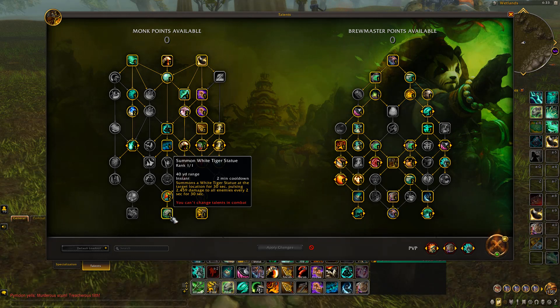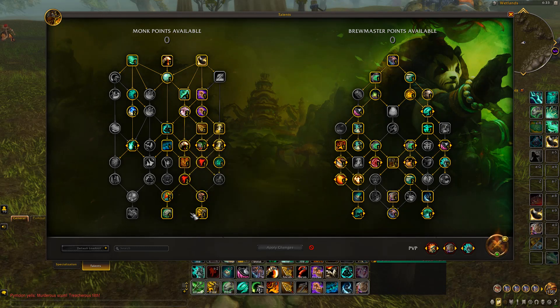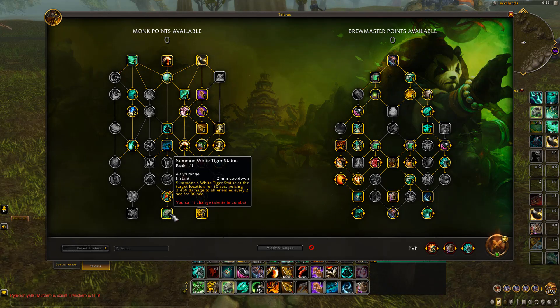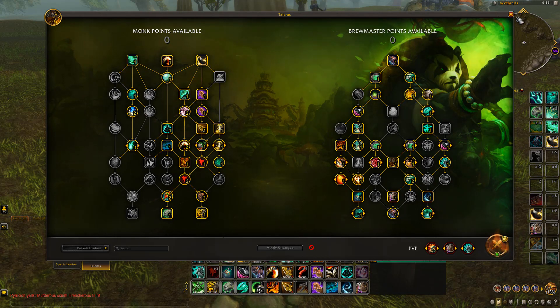The White Tiger Statue pulses damage every two seconds for 30 seconds. So every minute and a half you want to place a new one down. Your Black Ox Statue lasts for 15 minutes. The other ability you'll be using is Rushing Jade Wind — once your White Tiger Statue is down, you want to start using Rushing Jade Wind every 8.3 seconds.